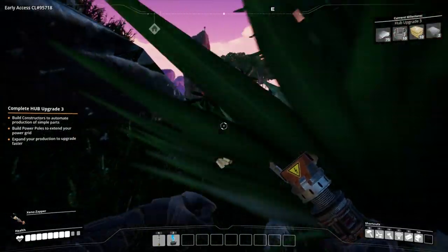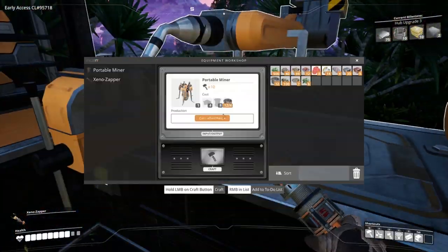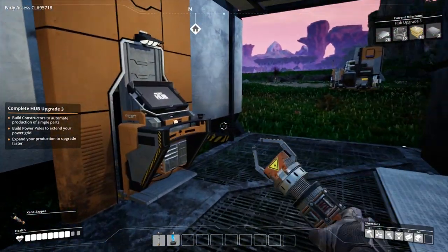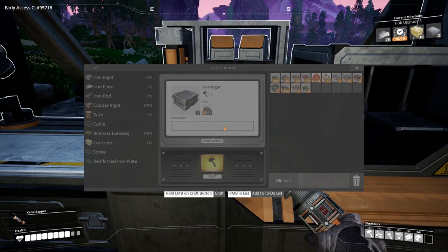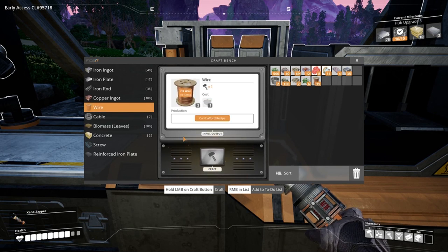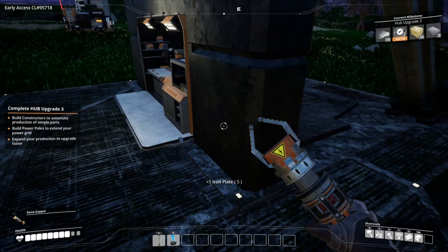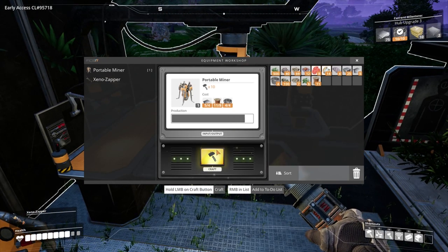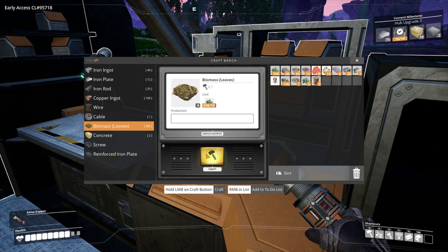We're sort of down below, so not that far away. Let's run around — we need 4 iron plates, 8 wire. Nothing there. So 4 iron plates, 8 wire, 2 cables — I should say 2 cables. Alright, craft you — I think we got one. We could auto-craft but I don't think we can. Let's craft all of these so we can get all this stuff out of our inventory.